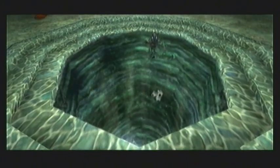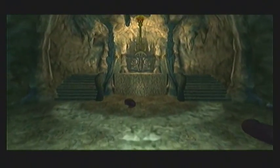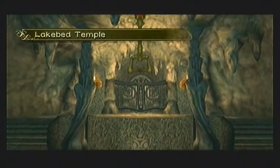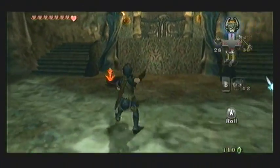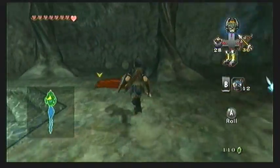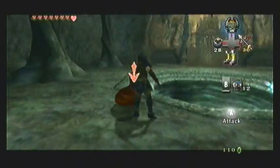Continue working your way up this cavern, and you'll see another new electric jellyfish type enemy called a Bari. We actually can't harm them at the moment until you get an item within this dungeon, so just swim past them for now. For future reference, you can actually swim really fast by pressing A repeatedly while underwater, so do that whenever you're swimming.